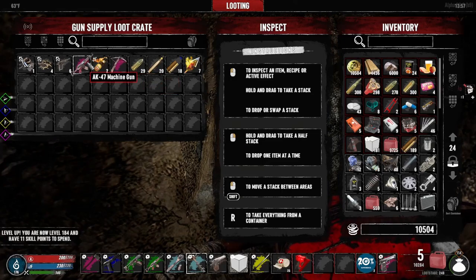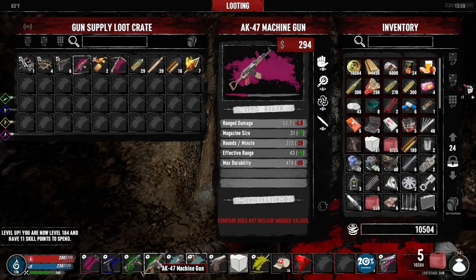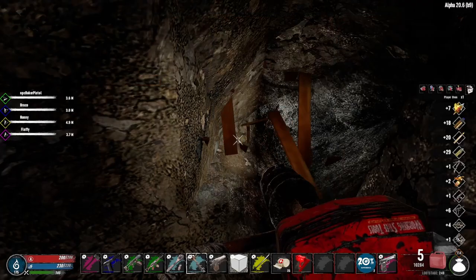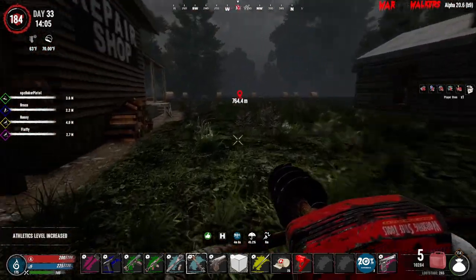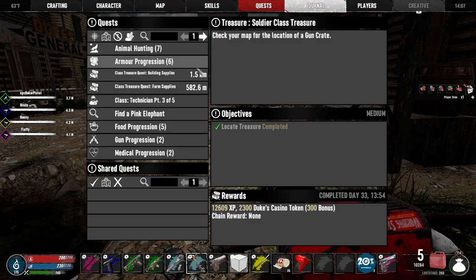AK-47 — that should be better. I think purple is a higher level. Damn, it's not. And then we got a crossbow. Flaming arrows — we might be able to use that in the next Horde Night. I think I have explosive bolts somewhere that we can actually use in that crossbow. Let's see where we're going next.